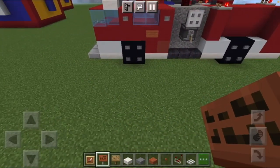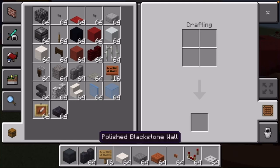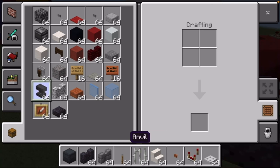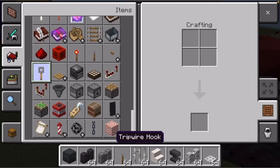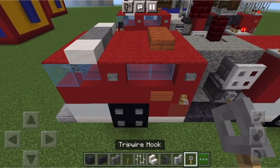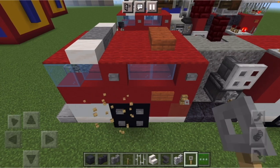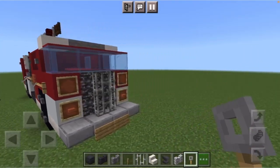Put away your item frames and acacia signs. Grab your gray shulker box, polished blackstone wall, stone brick wall, lever, iron bars, quartz stairs, anvil, diorite wall, and trip wire hooks. Place trip wire hooks beside the sign and below the first window on each side — those are door handles to get into the truck.